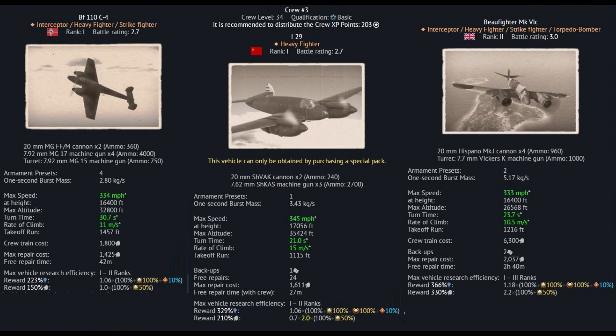In terms of actual guns though, I would say it is slightly lower than the Beaufighter and the 110, with the Beaufighter having four 20mm cannons, the 110 having two 20mm cannons and four machine guns, whereas the I-29 only has two 20mm cannons and three machine guns. Overall though, the I-29 does beat them both in terms of practical performance. You will also notice that the I-29 has far higher RP and Silver Lion rewards due to the fact that it is a premium vehicle.